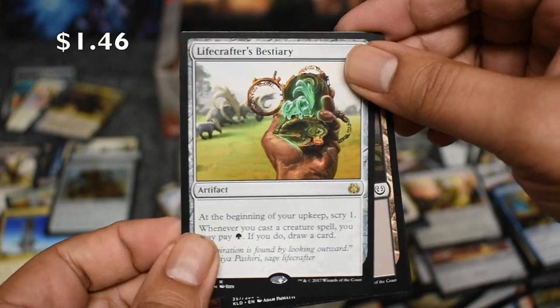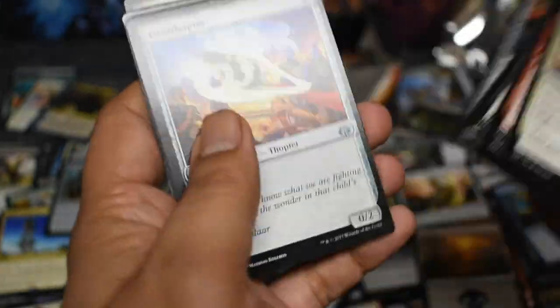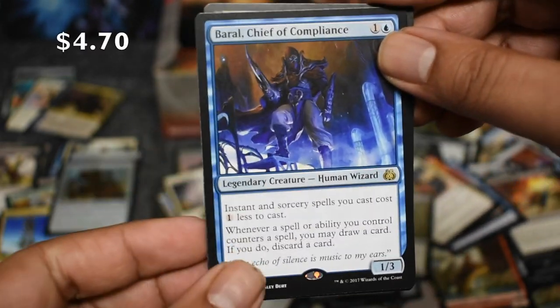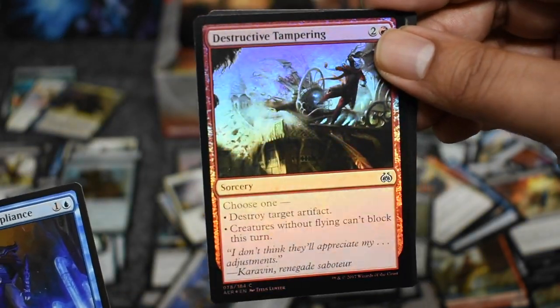Lifecrafter's Bestiary — pulled one at pre-sale but it was missing that little hologram at the bottom. One of the viewers pointed that out — thank you for doing that, I totally missed it. Come on, let's have a third Fatal Push! Another good rare, or a common foil. Great foils, man — foils have just been killing it, they've just been really good looking.